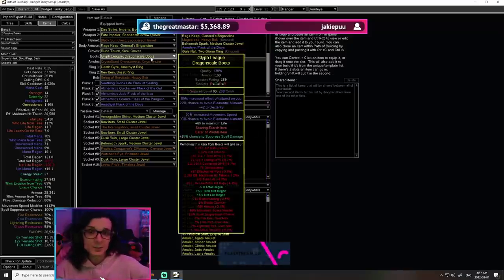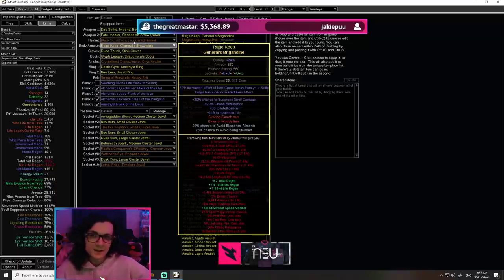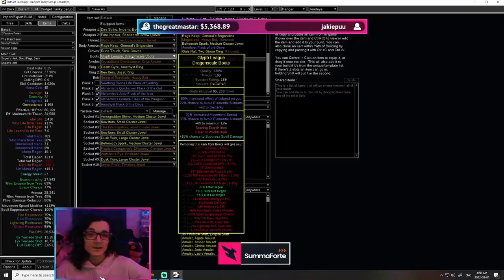The boots are changing pretty drastically. We are going from Omniscience boots or Onslaught boots for the endgame version to these — basically double avoid ailments. You get avoid ailments from the essence and also on the implicit, for a total of something like 65-ish very easily. Paired with the 25 you get on the chest and the 20 you get on the tree, you are basically completely ailment immune for very, very little investment.